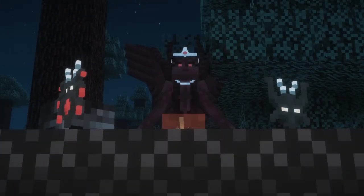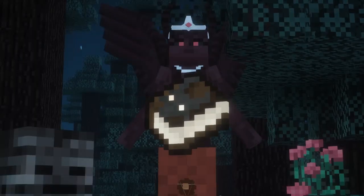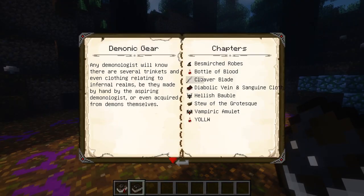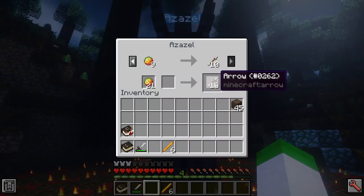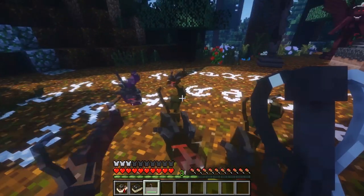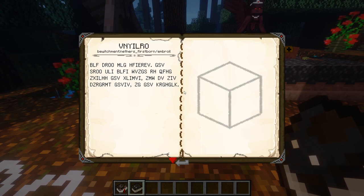Bewitchment also offers a darker side of witchcraft. To access this for yourself, you must obtain the Codex Infernalis, a book that is found only within nether fortresses. This book contains many foul practices of demonologists, involving the summoning and bartering of lesser and higher demons, inflicting curses upon your foes, and various demon oddities and gear. Some of the pages, however, will require discovery for yourself.